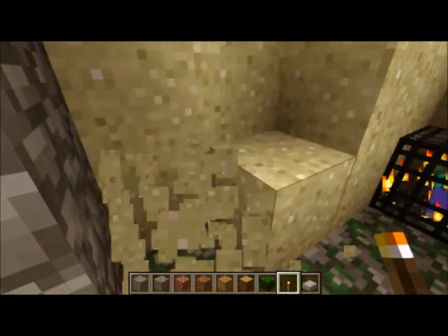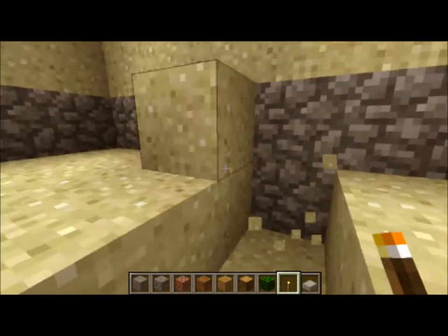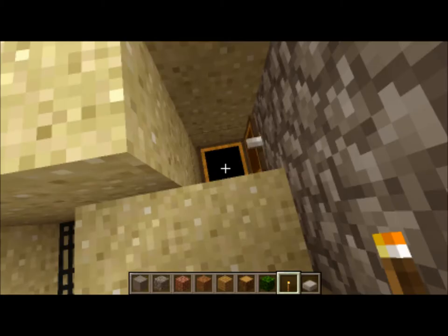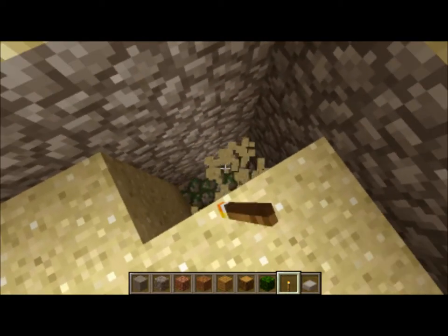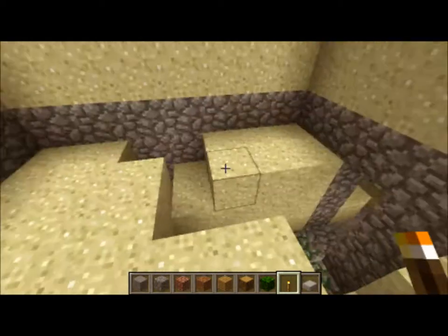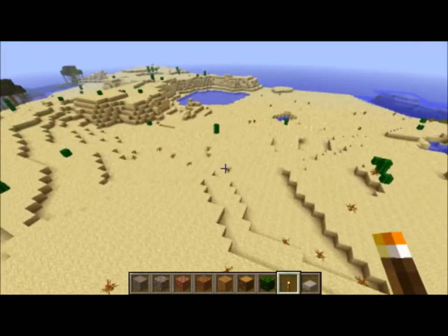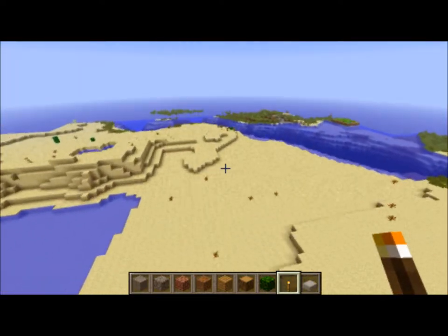So dungeon — the chests are right here. There's gunpowder, iron, a bucket, redstone, string. But that's not the coolest thing that I've found so far in this seed.